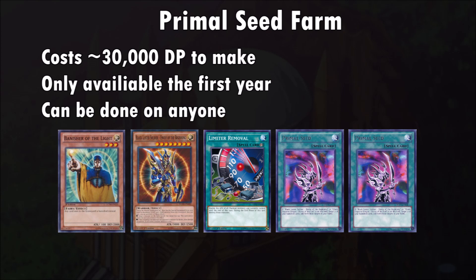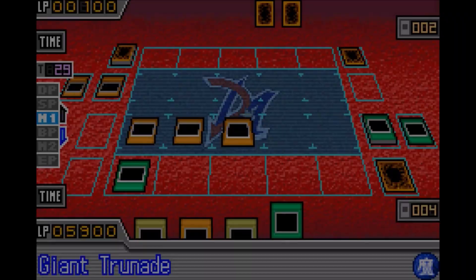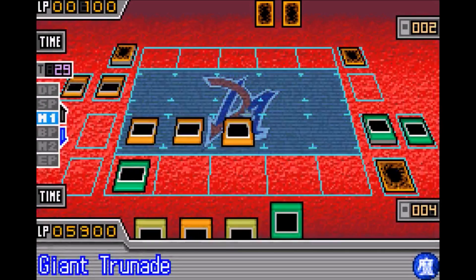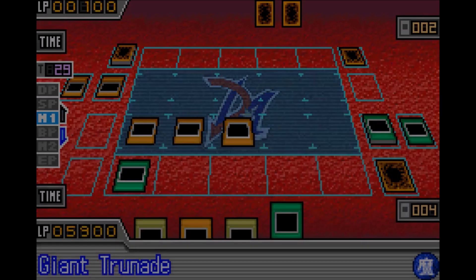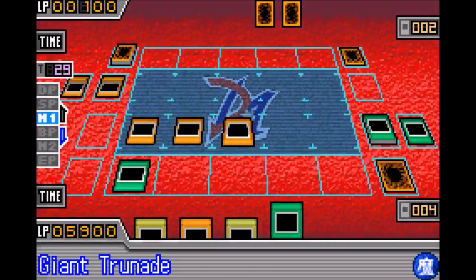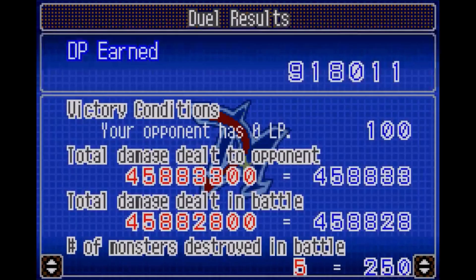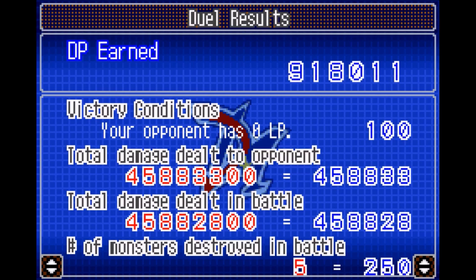The second type of farm is called the Primal Seed farm. While this is a little bit expensive to set up, it will definitely pay off in the long run. Using a combination of 5 cards plus a machine monster allows you to infinitely loop Limiter Removal in order to pump your machine creature up to a really high attack value. The amount of DP you earn is dependent on the attack value of the machine creature you use — the higher the attack, the more money you'll get. With a very high attack value, you can get up to 3 million DP per duel. I made a video about this farm previously, so if you have any questions, make sure to watch that video. I use a Cannon Soldier which has 1400 attack, and as a result I'm going to get 900,000 DP, which is plenty to complete the game.